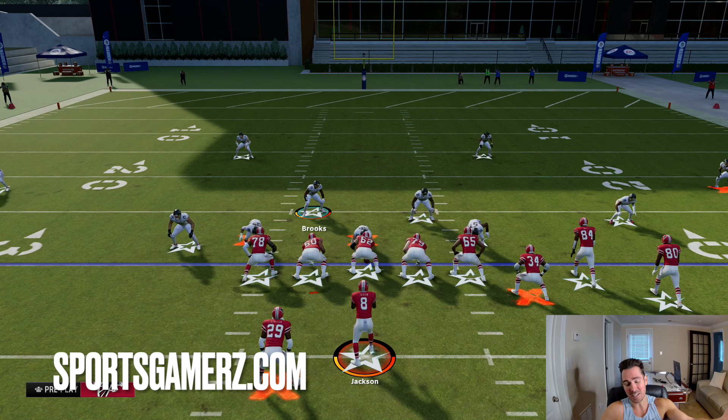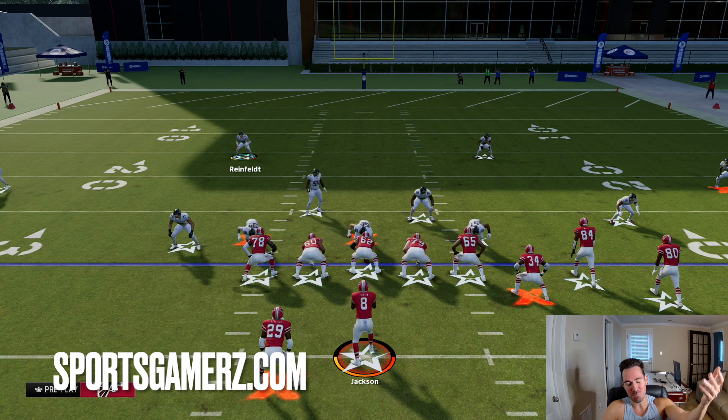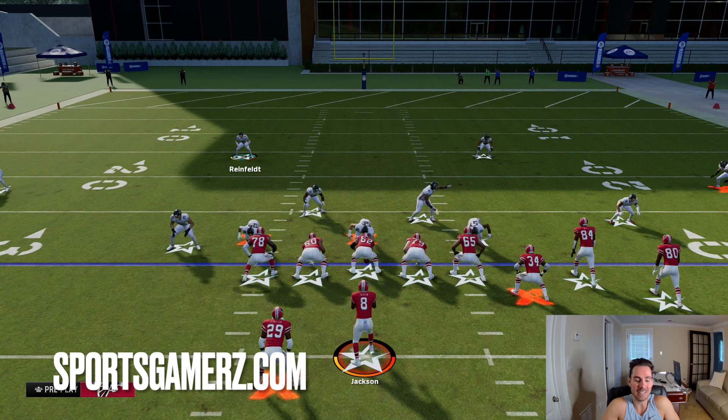On your D-line you want basically zero AP abilities. A lot of people have started to use cards that have avalanche — like this Reinfield guy, Ray Lewis, the GT Mean Joe Green card. But those cards, other than Ray Lewis, are going to be like 4-plus million coins. So it's not a necessity that you use them, but you could use them just to give yourself some more chances for fumbles.